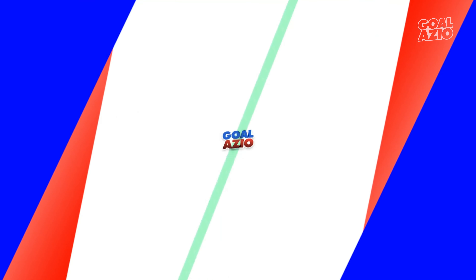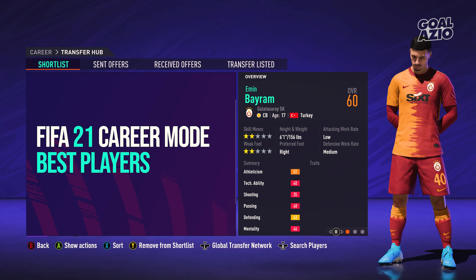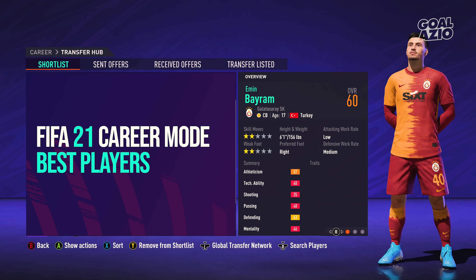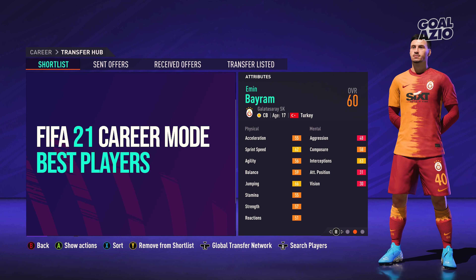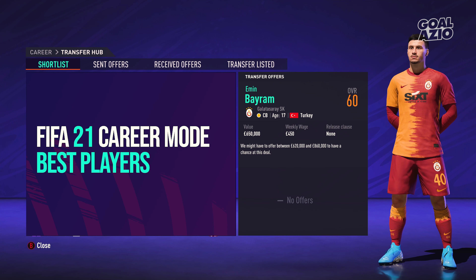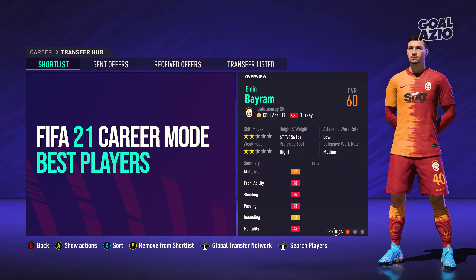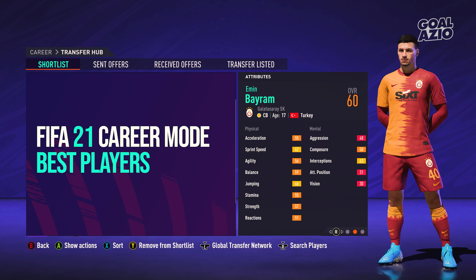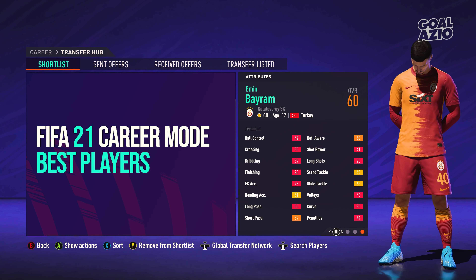Coming in next we have Bayram, a 60 rated center back from Turkey playing for Galatasaray with a potential of 83. He's going to cost you around 725 grand, so just on the cheaper side. Two star skills, two star weak foot, and he has a height of six foot one, which I find is absolutely perfect for a center back - not too tall, not too short - and he does grow very quickly in career mode.